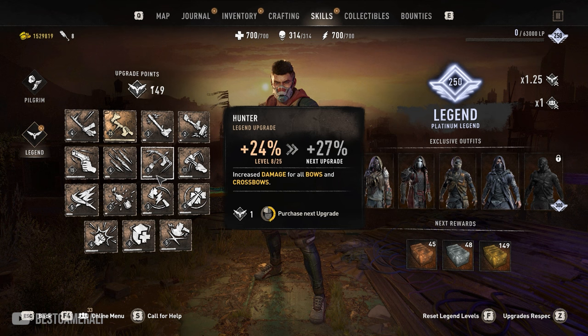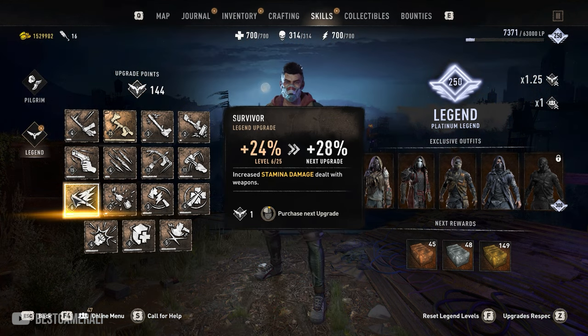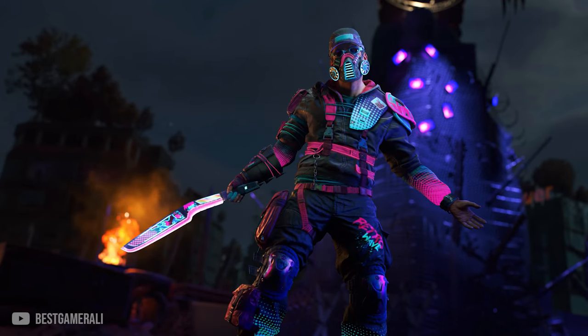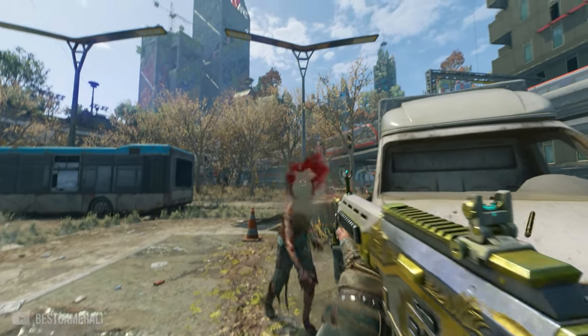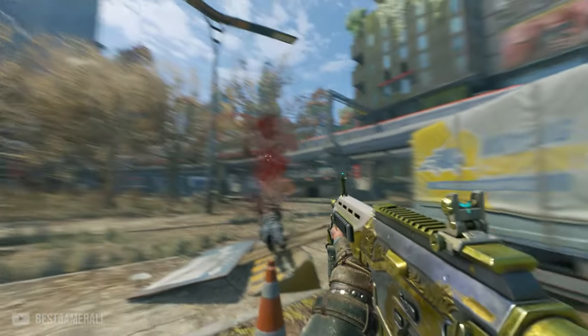There are also a few minor changes. The effects of the sniper upgrade have been moved to the hunter upgrade, and now the sniper upgrade will only work for firearms. The survivor upgrade has been reworked to increase stamina damage dealt by all weapon attacks. The price for respec at legend 250 has been increased to 50,000 coins. Legendary bounties will only be available after beating a weekly bounty. From upcoming event bounties you will be able to get legend level XP and additional XP multipliers for new game plus as rewards.